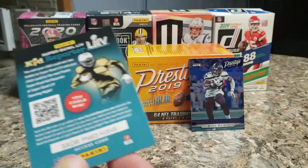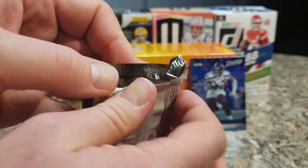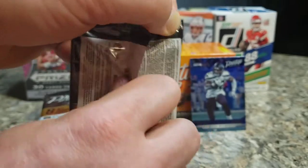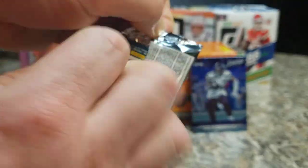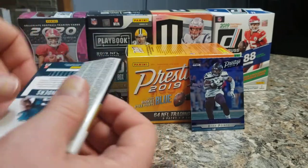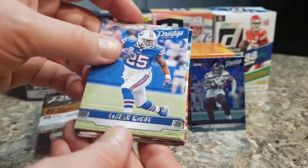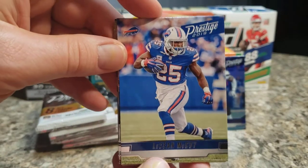Rookie card hit for the first pack is Amani Oruari — I'm sure I'm mispronouncing that. We also got a kid reporter card, which is an absolute waste of a slot. Like I said previously, I have a few from 2020 Prestige — if you've got a kid in that age bracket, I'd love to give you those codes, just write me privately. LeSean McCoy.